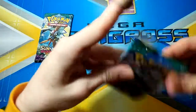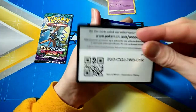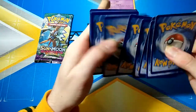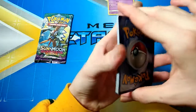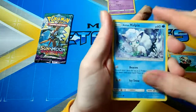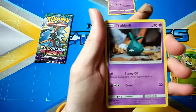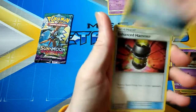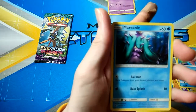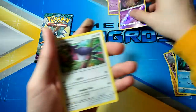Alrighty, next pack here. Code card for you guys. And we've got a Pancham, Lone Vulpix, Chansey, Petilil, Trubbish, Steel Energy, Enhanced Hammer, Alolan Marowak — can I pronounce that one? — Gabodor, which is a Rare, and a Swellow.